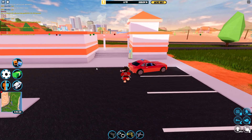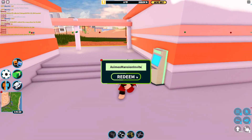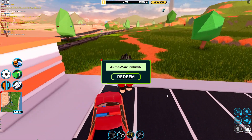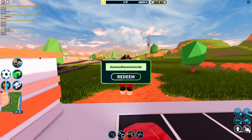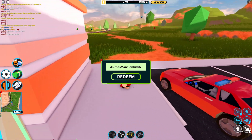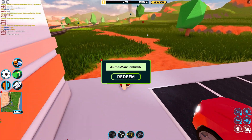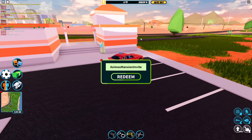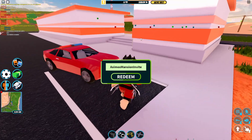Let's redeem the next code: 'asimus mansion invite.' That one is still working! I can see two police officers flying with their helicopters over there. We have to keep in mind that there are robberies going on left and right and we need to stop them to get even more money.